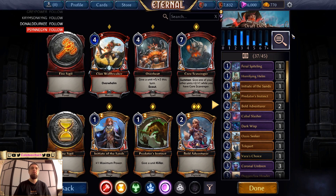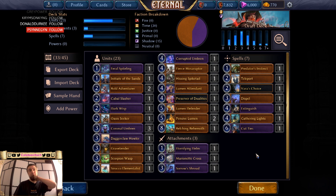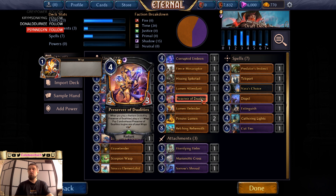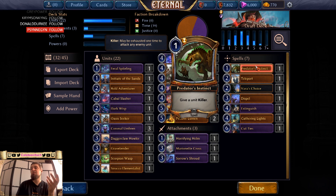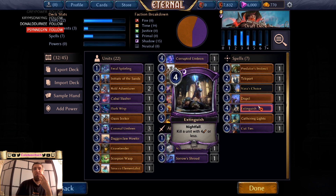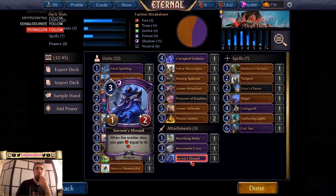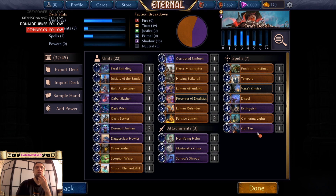Alright, getting rid of off-color cards, obviously, and powers for now. So 33 cards — I wanna go with 27, so 6 have to go. Like Bulging Behemoth. 3-drops are quite high here. Let's go with spells and attachments first. Predator's Instinct can stay, especially when it's not a 2-for-1. Teleport is decent. Var's Choice — sure, discard a unit. Dispel is decent. Extinguish is very good. Shroud — so and so, but not that bad. Marionette's Cross gives us a 5-5, we have a lot of shadow influence. And Horrifying Helm is decent.